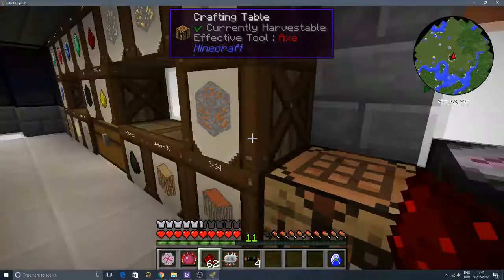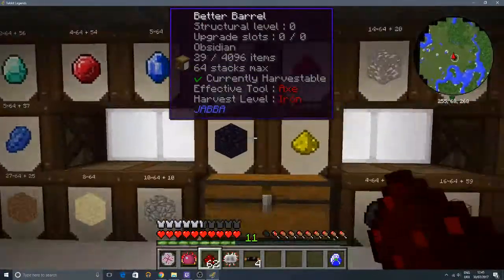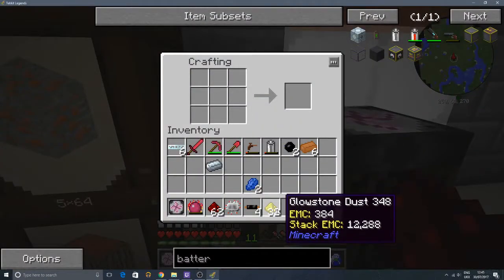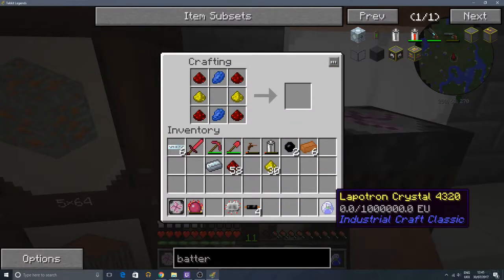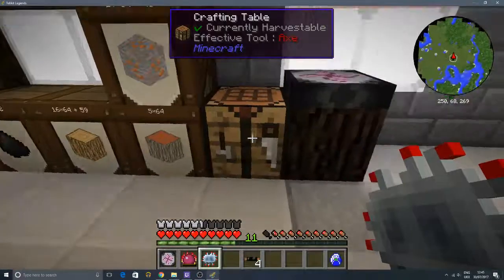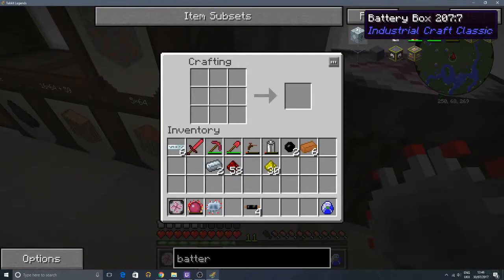Next we're going to need some glowstone and some lapis - we've got both of those in here. We've got a couple of lapis, got the redstone, but glowstone's not in that chest. We need to pull out some glowstone, pop some into here - about half that. Then go ahead and make it. I believe it goes something like this: lapis on the outside, redstone there, and the electronic circuit in the middle. And that's right - fantastic! So we have our advanced circuit. We need a refined iron ingot - we've only got one, so we'll get more from here. We need one more refined iron ingot.